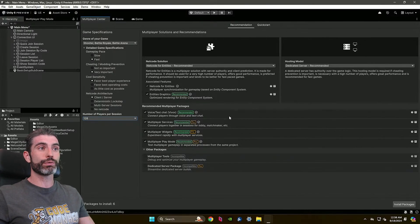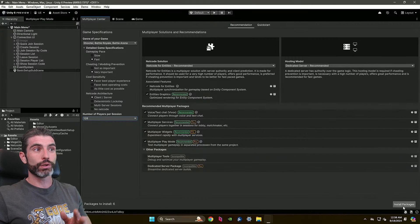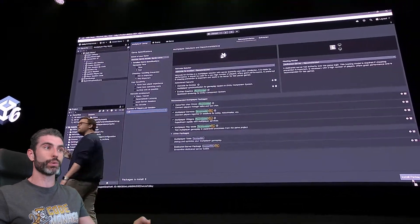For example: do you use dedicated servers or peer-to-peer, do you use Netcode for GameObjects or Netcode for Entities, do you use cloud code or direct connection — and so on. You choose the game type and it automatically recommends tools, and you can easily install all of them in just one click.